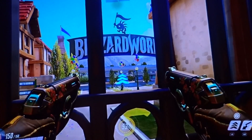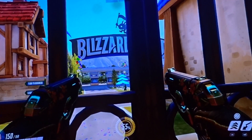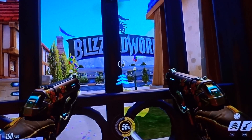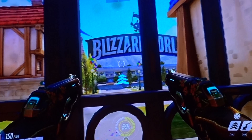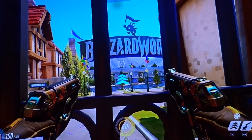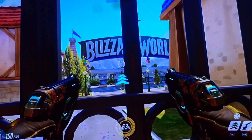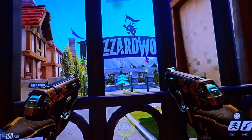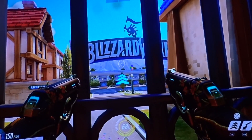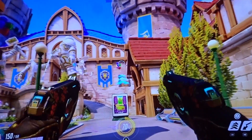This time it's from Overwatch — it's one of the best multiplayer first-person shooter games out there. I showed you one time the arcade in the Japan area, but this time they've added a new map not too long ago. It's called Blizzard World. Basically it's a theme park based on the Blizzard franchise itself, with games such as Hearthstone and StarCraft and such. I'm just going to show you a quick tour of the map and see what they've got.